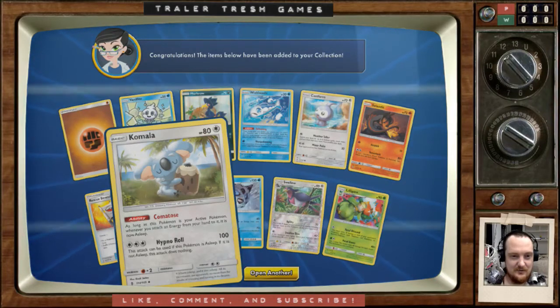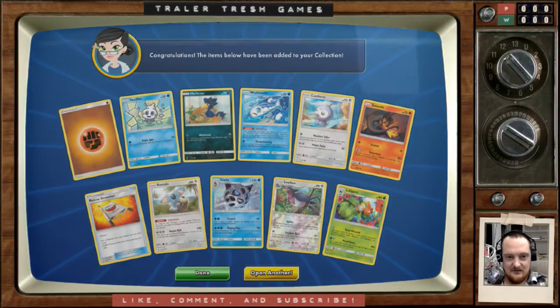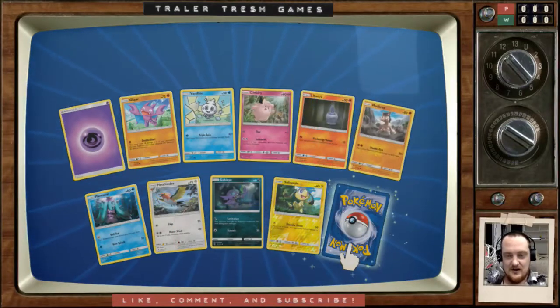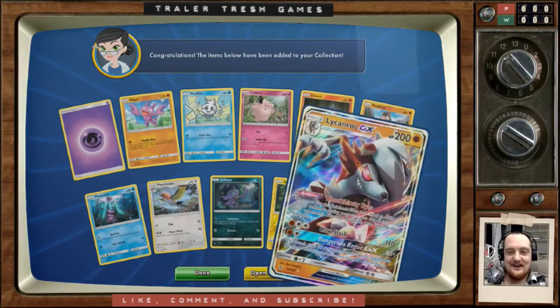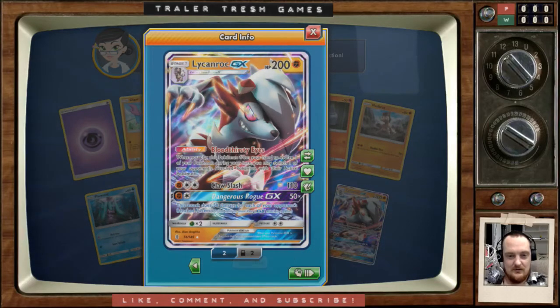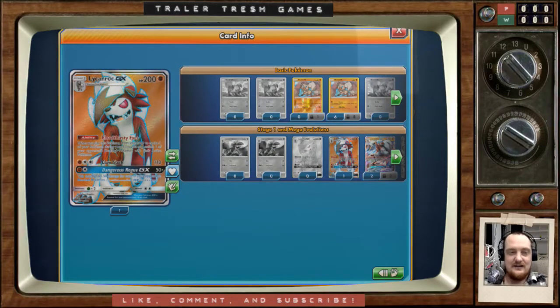Double or nothing — come on big money! Alright, what's this Komala dude? As long as this Pokémon is your active Pokémon, whenever you attach energy from your hand to it, it is now Asleep. Does 100 damage — yeah, not that great. Let's open another — must be running low, four left. We've only had one solid pull out of 20 so far. Not great. Oh, there we go! I think I traded a pack for these guys — I've got four of them now.